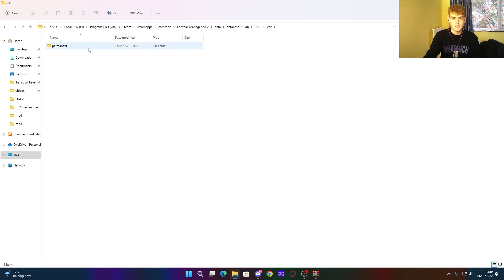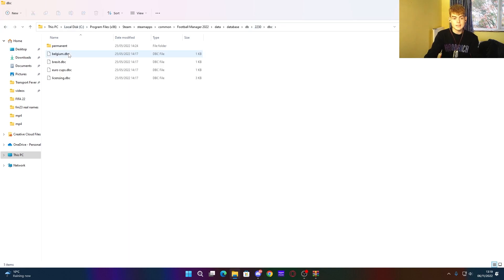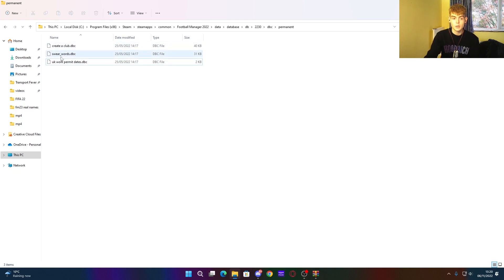There are more files to delete. Go back to the 2300 folder, then go to 'edt' > 'permanent' and delete the 'fake edt' file. Then go back to 2300, navigate to 'dbc' > 'permanent', and delete: brazil kits, forbidden names, licensing 2, licensing chn, zebra award, zebra assurance, and fake staff. The two Juventus-related files won't be present in FM23 as Juventus are now licensed. Leave creative club, swear words, and UK permit dates. That completes the real names installation.